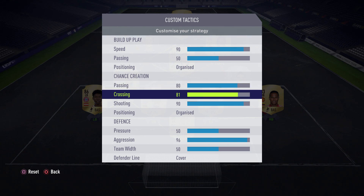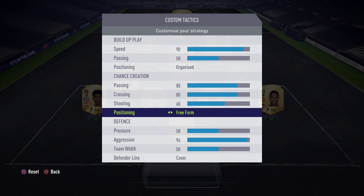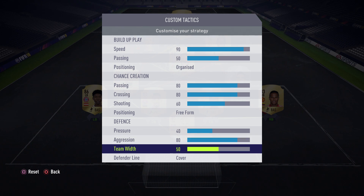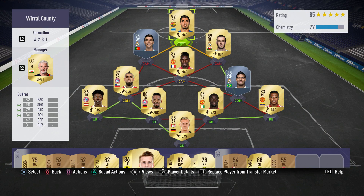Crossing around 80, because this is a great wing-play formation. Shooting around 60 is the perfect value. Positioning Freeform, so your players can swap positions in the final third and create openings. Pressure around 40, Aggression around 80, and team width around 50, in order to get the most out of your defensive line and CDMs.